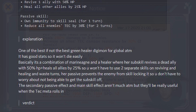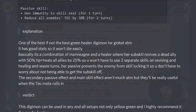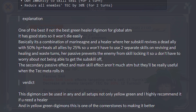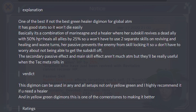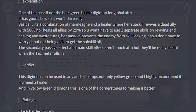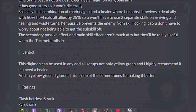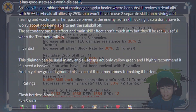The passive also reduces all enemies' tag by 30% for 2 turns. The passive is amazing to have, even though it only applies to tag and not power. Having that skill seal immunity means you'll most likely be able to use both skills when she's alive. One of the best, if not the best, green healer Digimon for global at the moment. It's a combination of Magna, Marine Angemon, and a healer where her sub-skill revives the ally with 50% HP plus heals all allies by 25%, so you won't have to use two separate skills and waste turns. A passive prevents the enemy from skill locking it. Verdict: this Digimon can be used in any and all setups, not only yellow and green, and I highly recommend it if you need a healer. Ratings: Clash Battle S-Rank, PvP S-Rank.